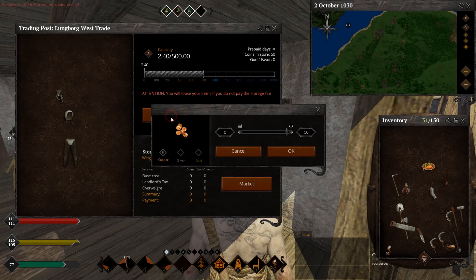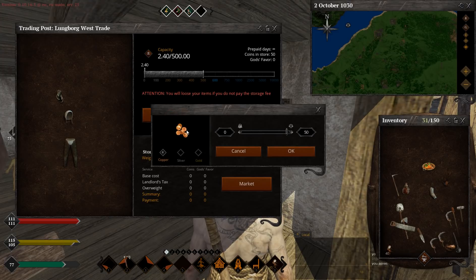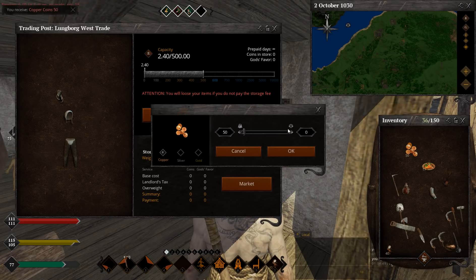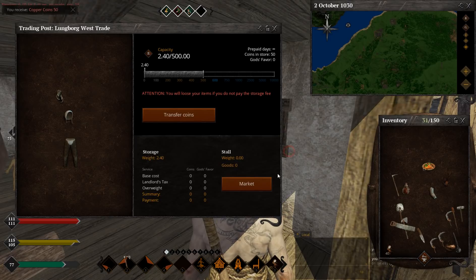There is this big button called 'transfer coins'. As you can see, I have 50 coins inside and you can take them out like this. To put those coins inside, basically do the same thing just the other way around. And then we have coins in store. You need to put coins inside if you want to buy something on the market.